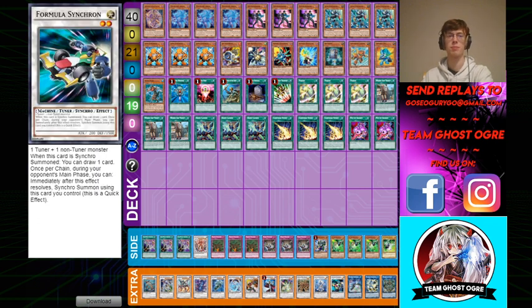Then I play one Formula Synchron. It doesn't always come up, but I feel like it's a necessary card to play. If you have Librarian on field, it's just a draw two. And it lets you do things on your opponent's turn — like Synchro into, you know, whatever, or summon into a Dragster or some other card. It's also a card you can summon off Needle Fiber, so that's part of the reason why I play it.